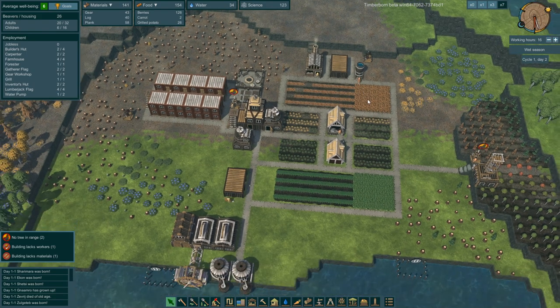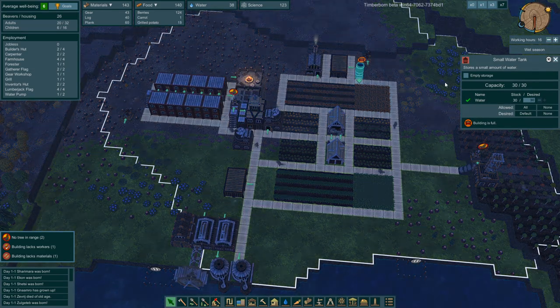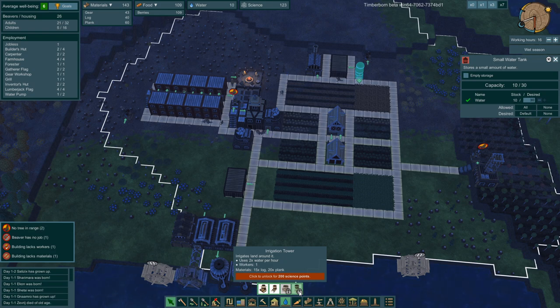I guess the small water tank just allows the beavers to drink water — it doesn't help with irrigation. The irrigation tower takes 200 science, wow. I lost part of these crops and this is going to hurt.